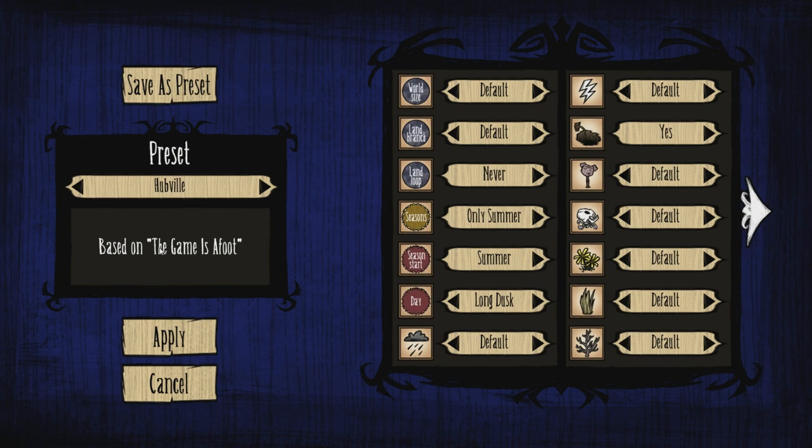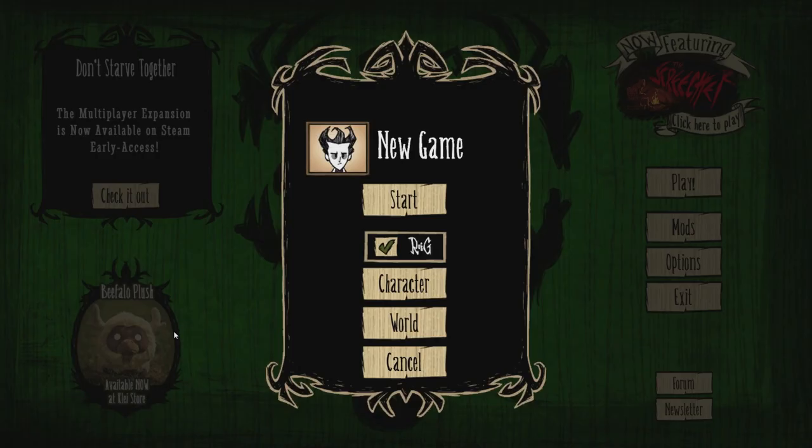Next is Hubville, which is based on the game 'As A Foot' — I would assume that's a level from adventure mode. This one is supposed to start in winter. Basically you start in winter in a resource-rich hub, and then it's just summer for the rest of it. Your goal is to go grab the teleportato pieces from the dangerous lands outside and tame the world.